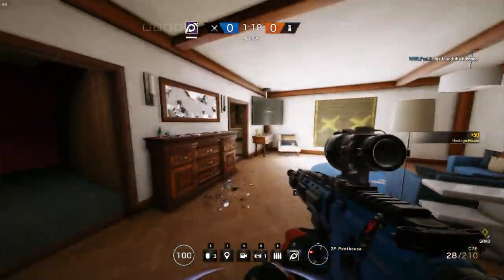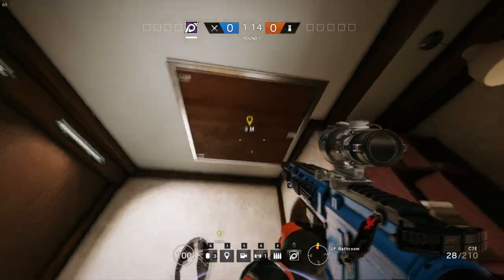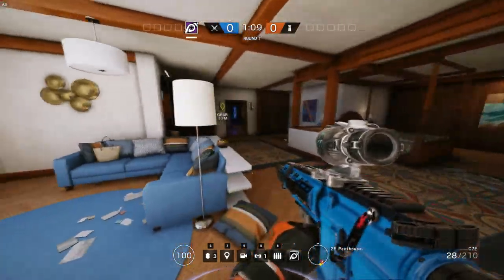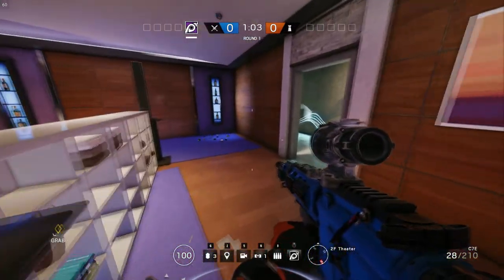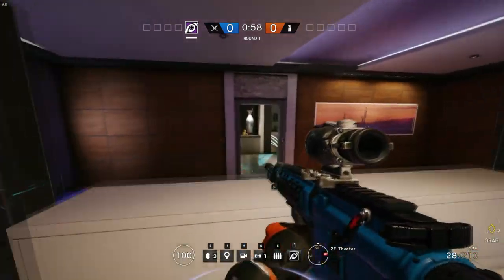If we go over here, we have the penthouse. We looked at this hatch earlier — you've got to be careful because people can drop in through the roof. And this is the theater room. Looks very fancy — it's got a theater, you know how it is.